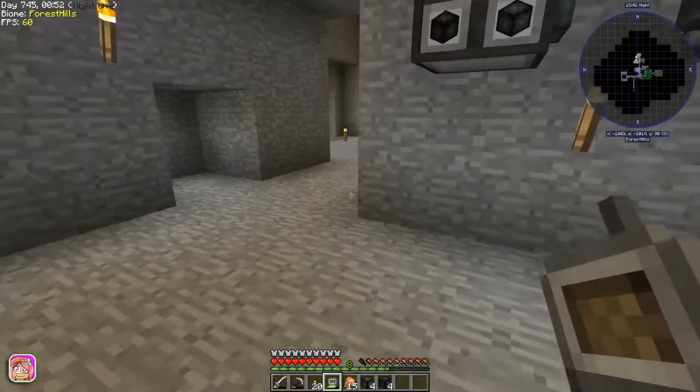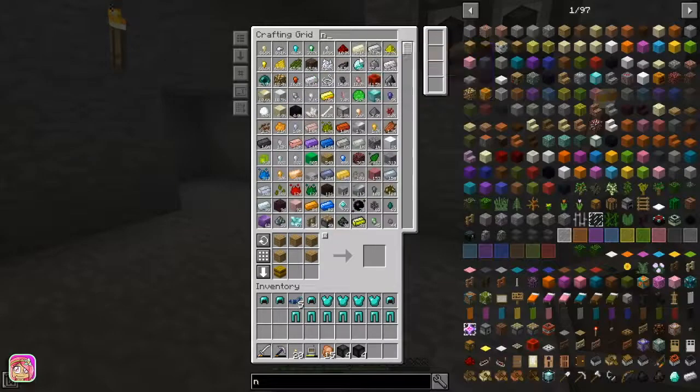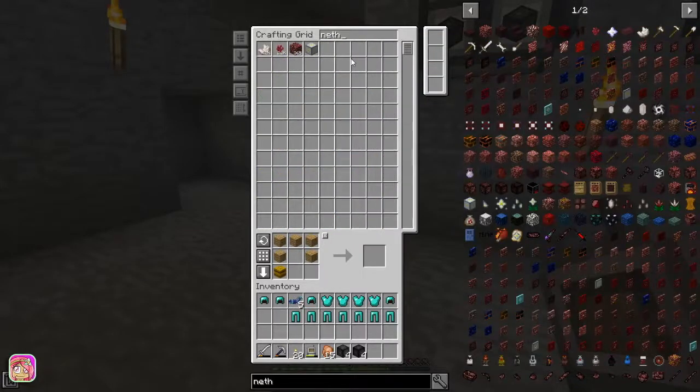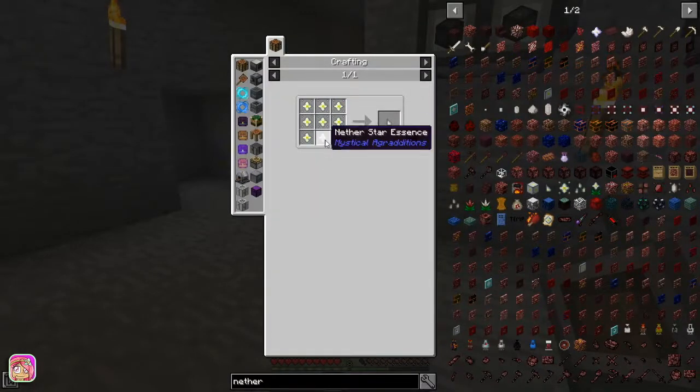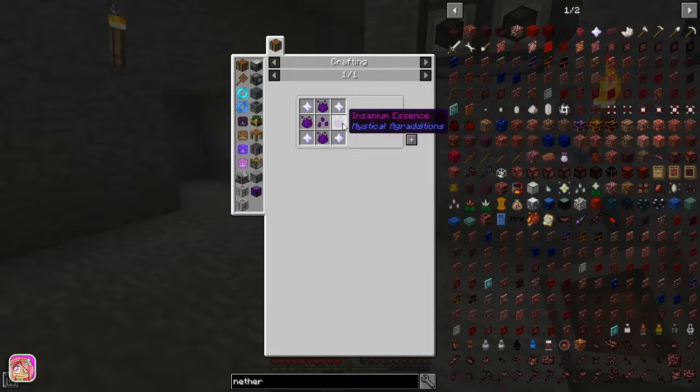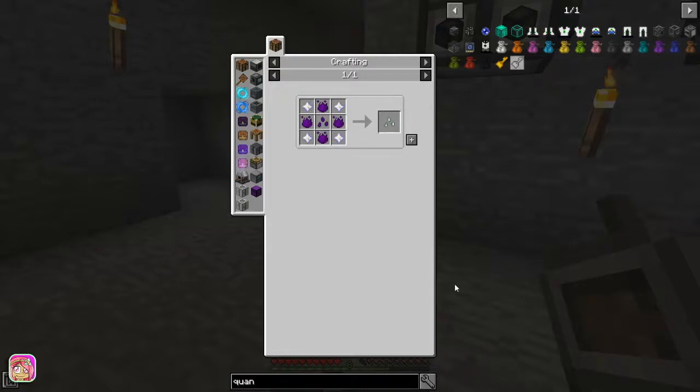The other thing I was wanting to do — I thought I had made a nether star seed before, but apparently I did not. So let's click on nether star: we need the nether star shard, which we get from nether star essence, which we need the seed for. I know what we needed — we were looking for the quantum. I should really make myself notes, I should really do that.